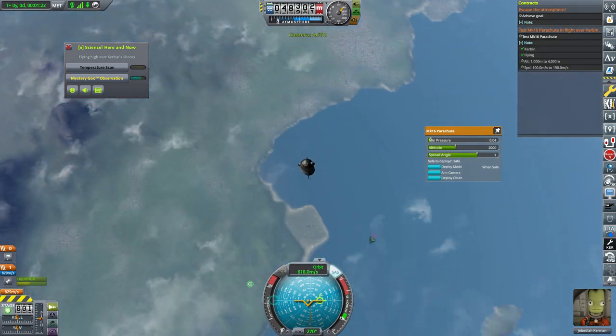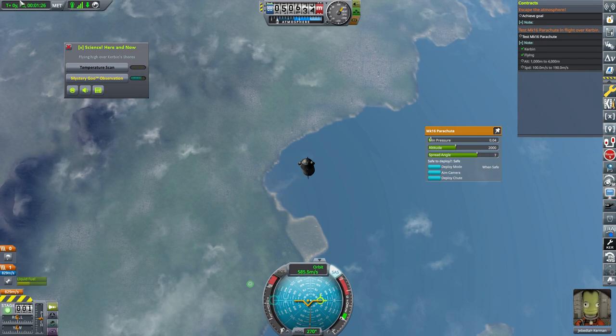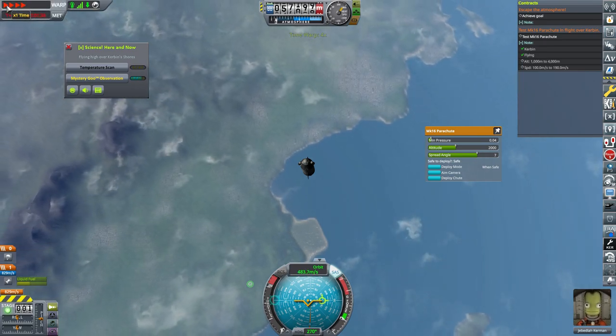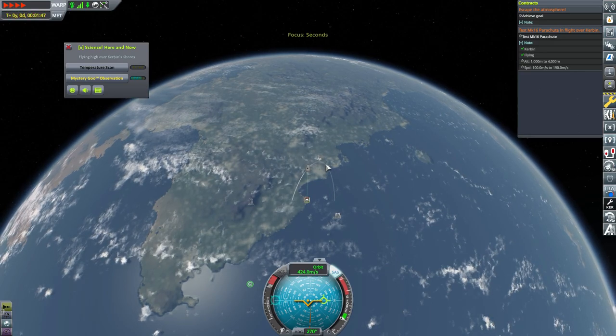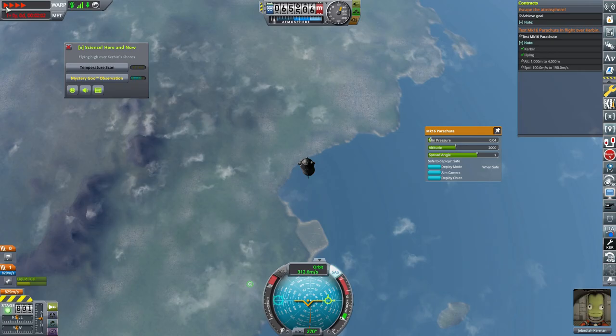If nothing spectacular happens during my flight I will just cut out that part until something happens again. Right now I am just flying up to my apoapsis and then falling down with some minor adjustments.